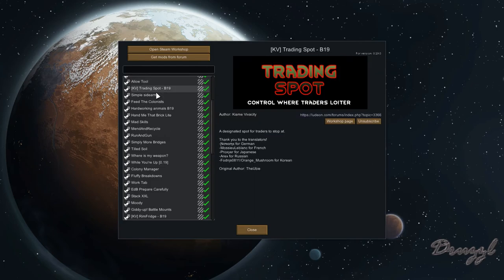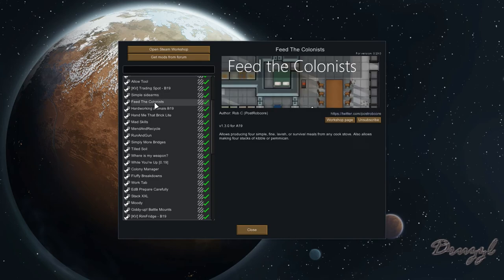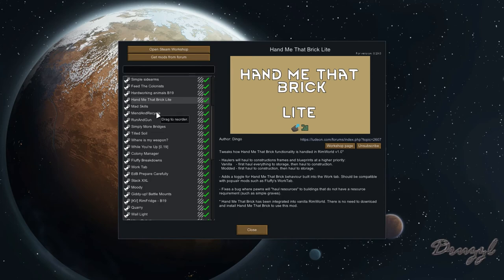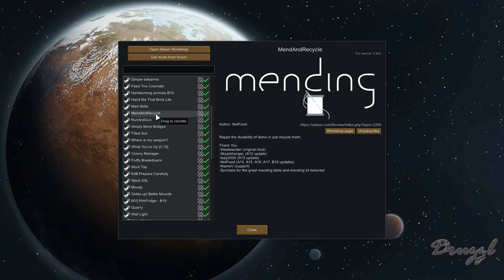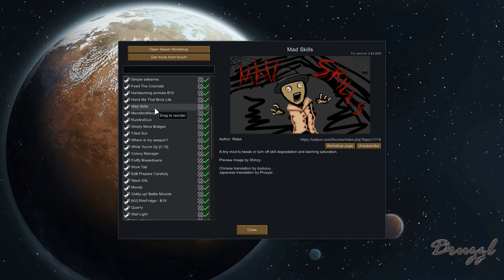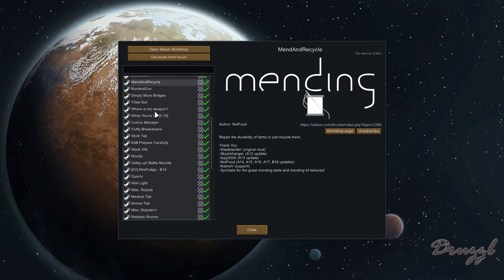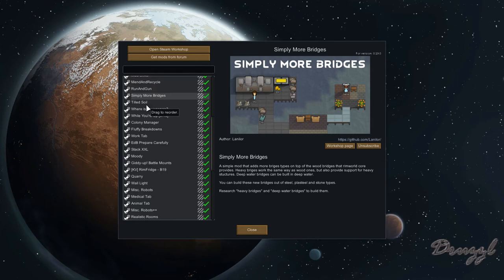We have the Allow Tool, a big staple for most RimWorlds these days; Trading Spot; Simple Sidearms, which allows both a ranged and melee weapon at the same time; Feed the Colonist, which lets us produce simple, fine, lavish, or survival meals and stacks of kibble and pemmican; Hard-Working Animals; Hand Me That Brick, which lets haulers put stuff into construction frames; Mad Skills, which turns off skill degradation and learning saturation; and Mending and Recycling for clothing.